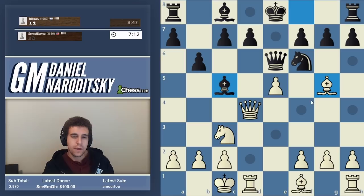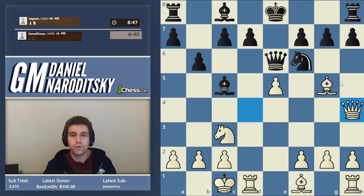Most people are thinking about queen f4 — moving the queen to a square that protects the e5 pawn. Queen e4 blunders the queen, so the only square available is queen f4, which has no issues and is completely winning. But I want to show a cooler and more instructive idea: queen h4, which deliberately gives up the e5 pawn. It looks like black takes on e5 and is ready to castle kingside. After queen takes e5, we have a very nice follow-up that wins the game on the spot — if I've calculated it correctly.